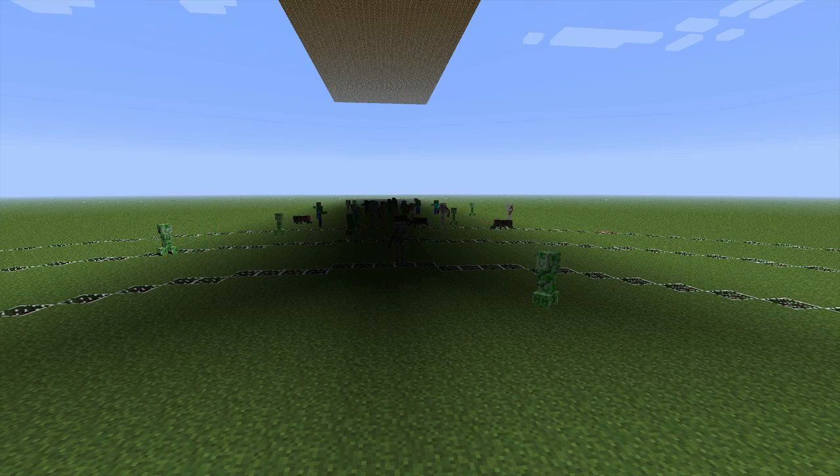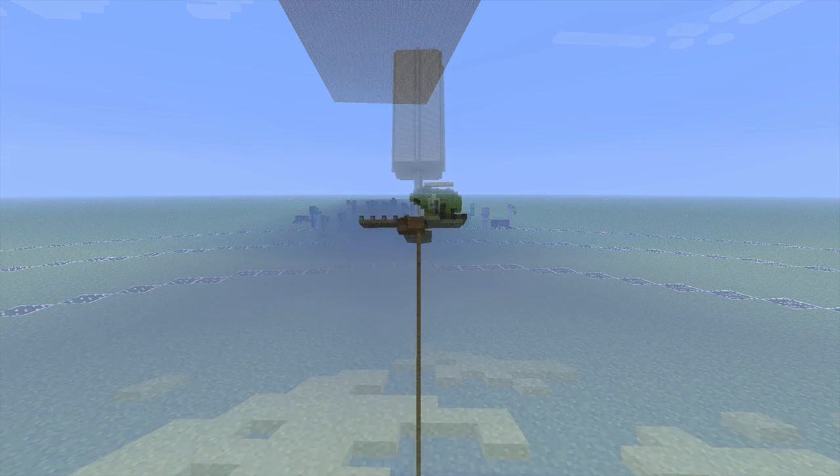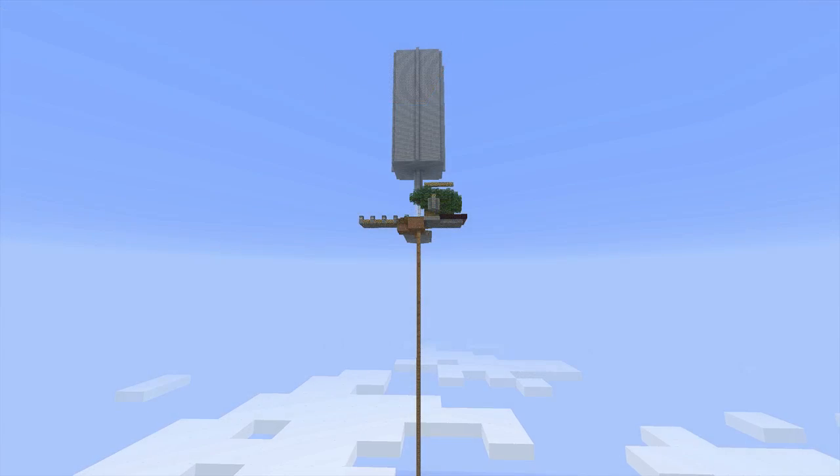It used to be that when you built a mob grinder, you had to do a ton of caving to light up as much ground as you could so that the only place where mobs could spawn was in your mob grinder. But now there is a better way. With the new anvil map format, worlds are now 256 blocks high — that's twice as much as 128.